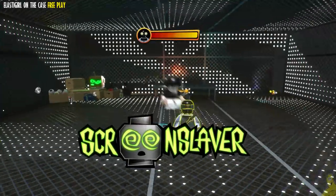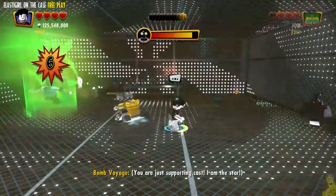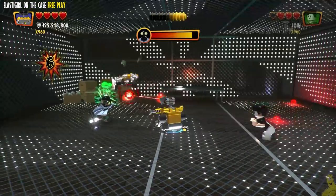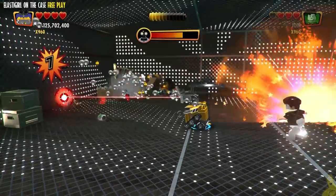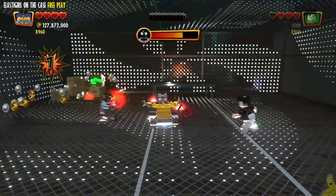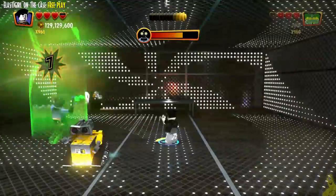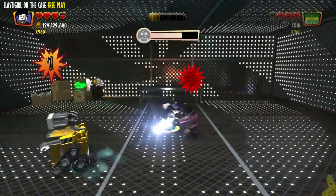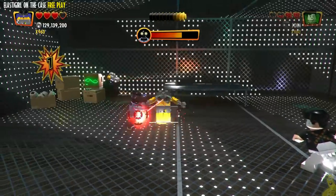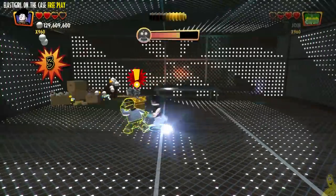As soon as we grab that mask, Screen Slaver comes in for the attack. There's a somewhat annoying boss battle that takes a little longer than I'd like. The heat ray does do some damage — took off maybe an eighth of his health — but I couldn't get it to do more for quite some time, so I went back to bomb throws, though I was having a hard time lobbing them in his general direction.